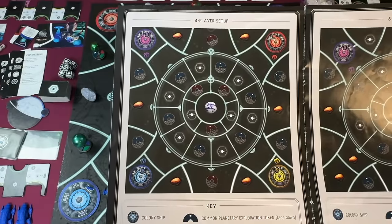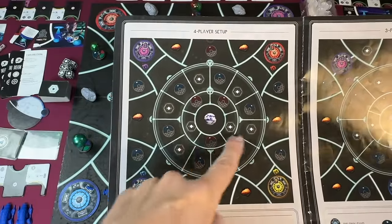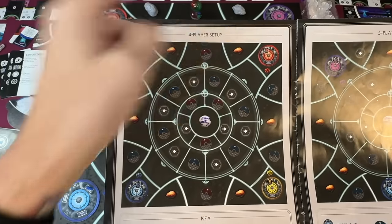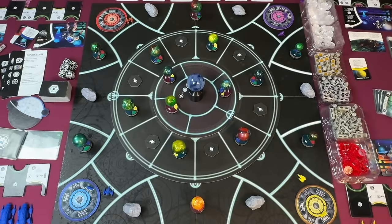The rulebook has setups for all different player counts. Today we're going to focus on the four-player setup, which will show you where all of the planets, asteroids, and colony ships for all the players go, with a key down here at the bottom. It'll look kind of like this when you're done, but let's go through all of that.